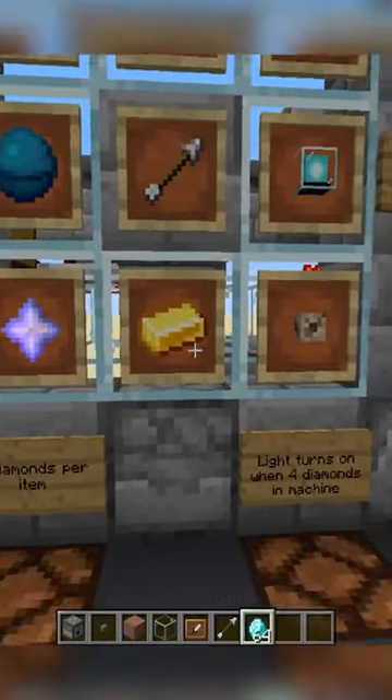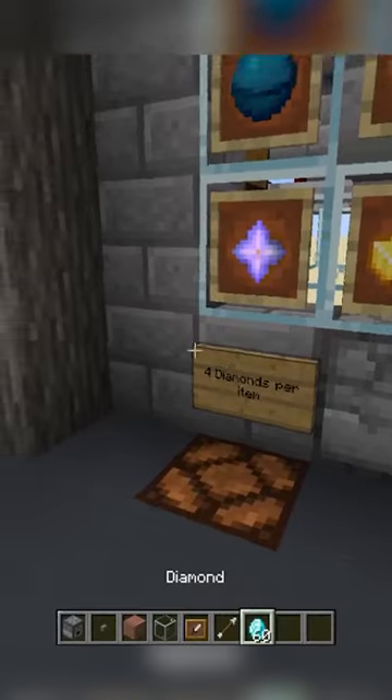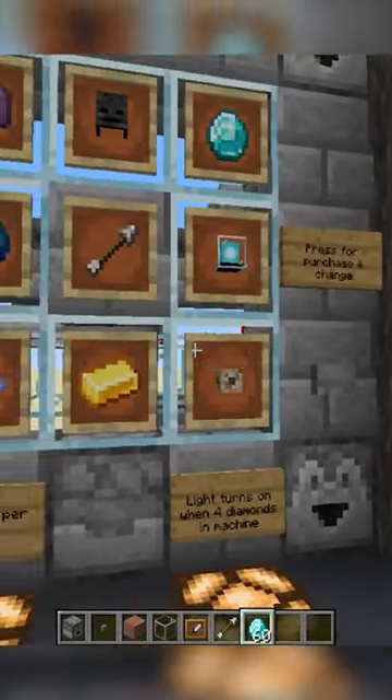How the vending machine works — it is very simple. All you have to do is put in the payment system, just right over here. In this case I had it set up to four diamonds per item, and then I press the button four times. You should see that these lights will turn on over here, which means I can purchase any item I want on the wall.